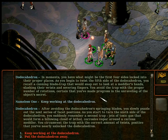After avoiding the Dodeca Hydra's springing blades, you slowly puzzle out the next series of facet positions. As you start to turn the ninth side of the Dodeca Hydra, you suddenly remember a second trap — a jet of toxic gas that would form a billowing cloud of lethal corrosive vapor around a curious meddler. You circumvent the trap with the correct amount of twist, positive that you have nearly unlocked the Dodeca Hydra.